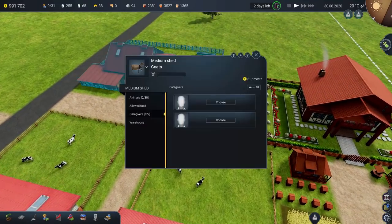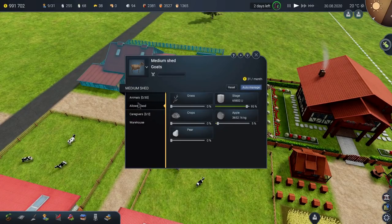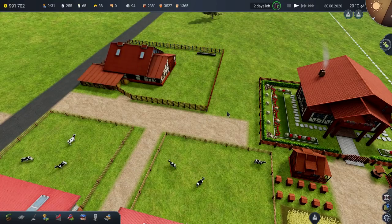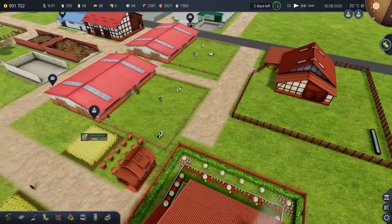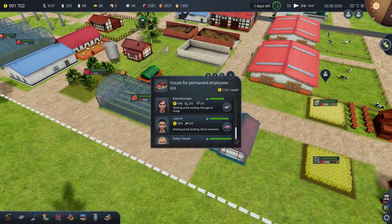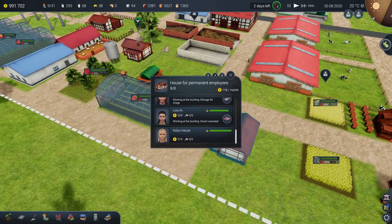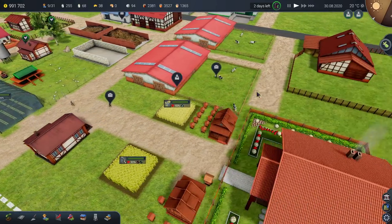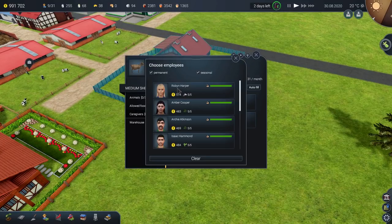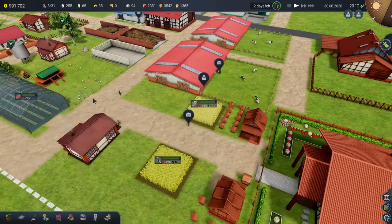It is finished — very exciting! Okay, food, auto-manage, caregivers too. It requires more people, okie dokie, that would make sense. That house is full. Robin Harper doesn't have anything to do — let's assign Robin so she can go to just there, which is lovely and fine. That's good.